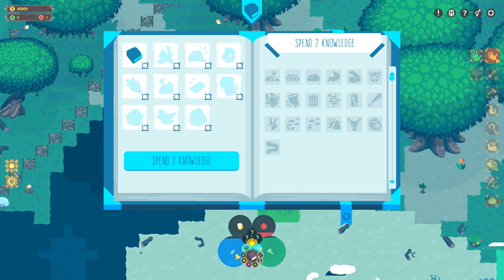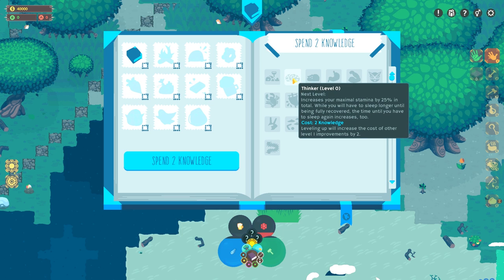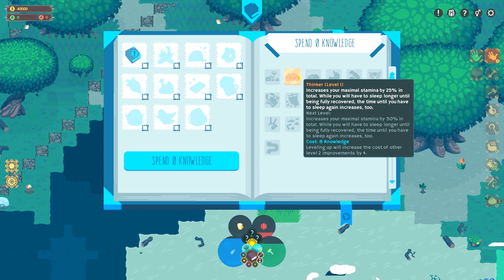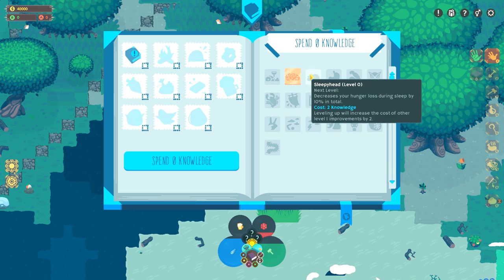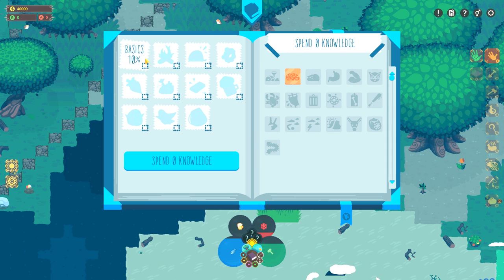Naturally you have to eat to refill your hunger. For stamina you can either sleep — which I think you can only do at night and you have to have a tent — or you could fish, strangely enough. Sleepy Head decreases hunger loss during sleep by 10%. Thinker increases your maximum stamina by 25%, that's pretty good. I'm just going to go ahead and click one. It shows that it costs 8 knowledge to bring it up to the next level, and all of these are 4 — so it looks like it's cumulative.